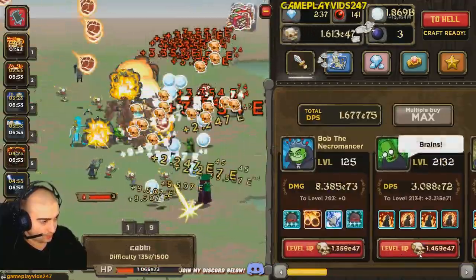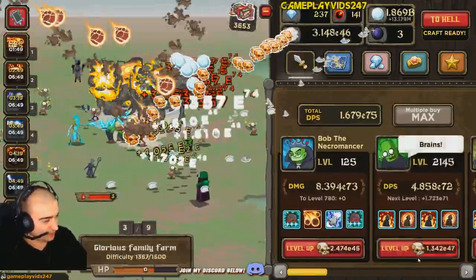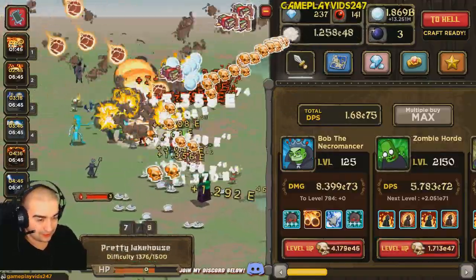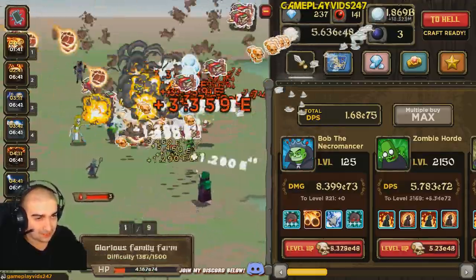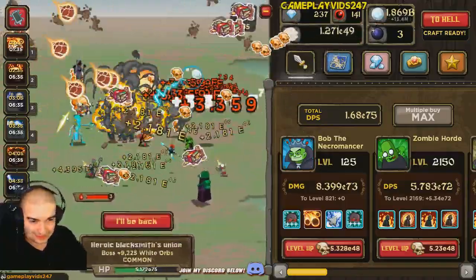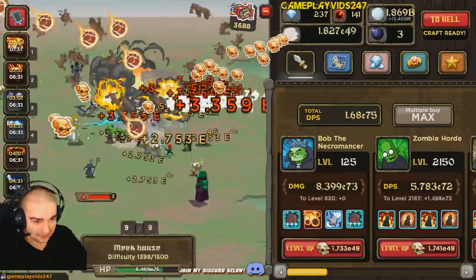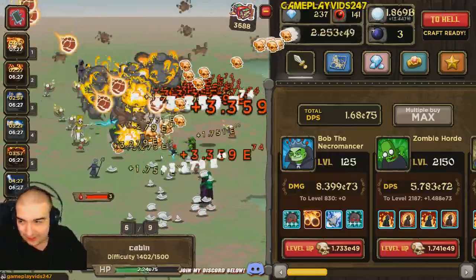Let's level up the zombies a bit more. Can we push to 2,150? Yep, 2,150. Look at all that cash — that is beautiful. It's up past 4,000. I don't know if I'll be able to get 10,000 currency in this video, I doubt it. We've only gone off nearly 500 currency in a span of five minutes almost.